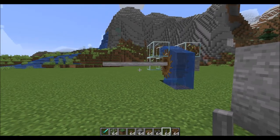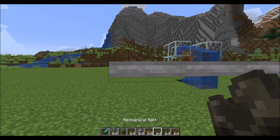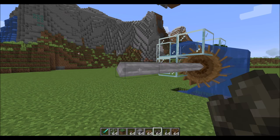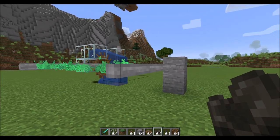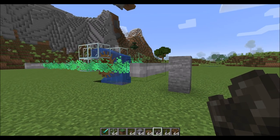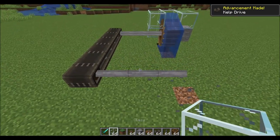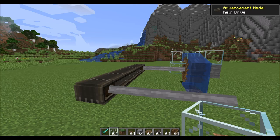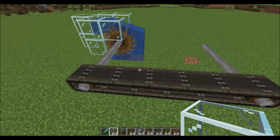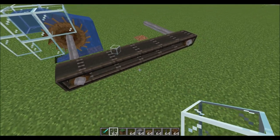We can also move other shafts by connecting them with a mechanical belt. Simply click on one shaft with the mechanical belt and green particle effects will appear between the two, indicating the connection will be created when you click on the second shaft. This creates a belt, and now we've got rotational energy being relayed across the belt. Belts can also be used to transfer items, which we'll get into more later.